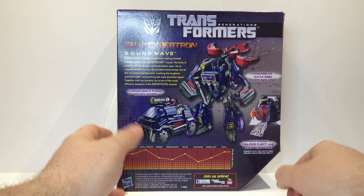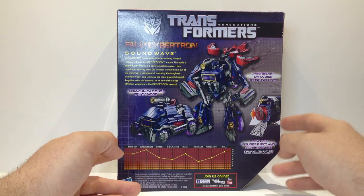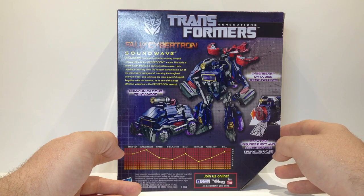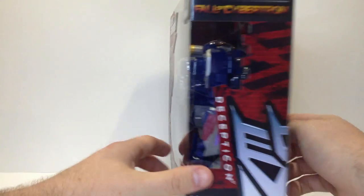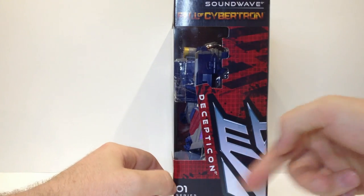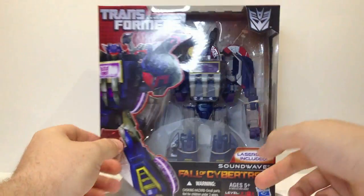Auto-transforms when it ejects. Soundwave has spent centuries making himself indispensable to the Decepticon cause. His body is packed with electronic communications gear. He is capable of teasing even the faintest transmission out of the microwave background, cracking the toughest quantum code, and jamming the most powerful signal. Together with his minions, he is one of the most effective weapons in the Decepticon arsenal. Other side: big fat Decepticon symbol, and series number 001 — must work for MI6.